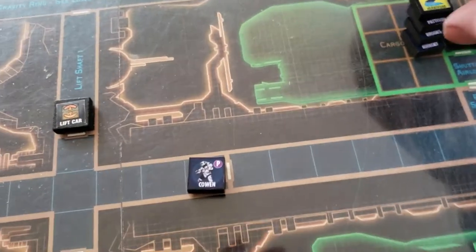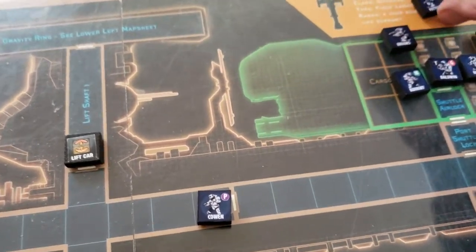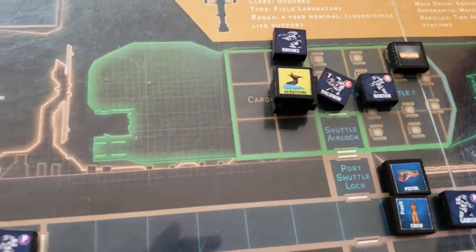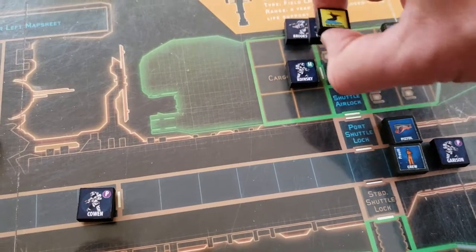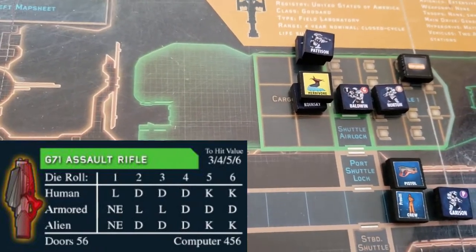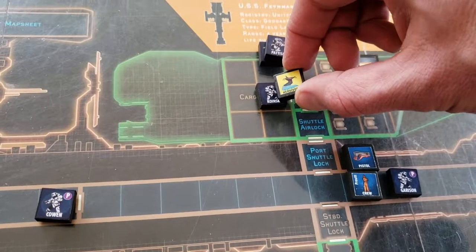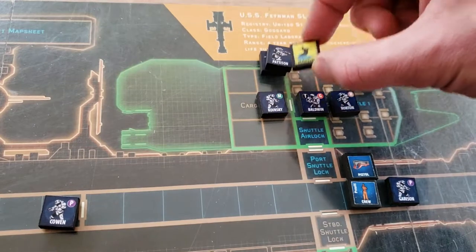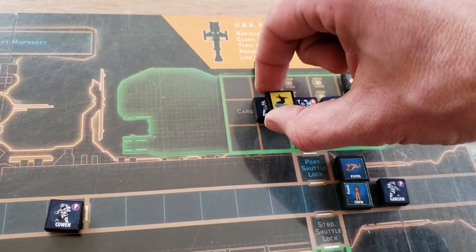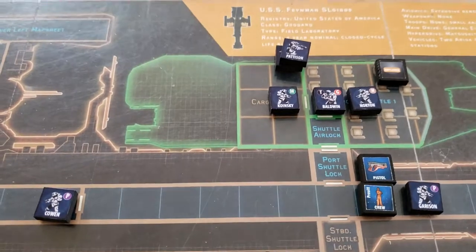Over here, Brooks moves out of that space and fires into it once with his pistol — no effect on the herbivore. Pattison steps out, and Quincy fires her assault rifle double at the herbivore. She gets one hit out of those two shots, and that is a kill result — herbivore's dead. The only time an acid spray happens is when an alien receives a Kill result. So if an alien is killed with two down results, or a herbivore killed with a K result, it does not result in an acid spray. That's why I used the rifle there — it's more lethal and there are no consequences to killing something in the space you're in.